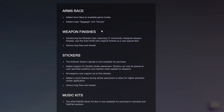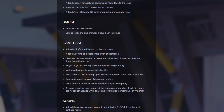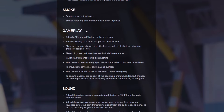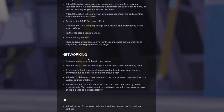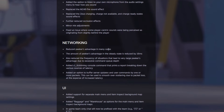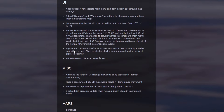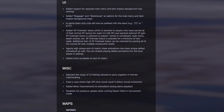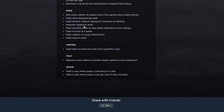Up here you can see: Arms Race, weapon finishes, stickers, music kits, Zeus, new smoke rendering — whatever that really means. Gameplay, we've got a couple big things. Sound, we've got a couple big things. Networking — reduced peaker advantage, which is a big thing a lot of people were very concerned about. New UI, new interesting things coming in all areas of the game. We're going to hop into the game and check out a couple of these in just a quick second. You can see every map pretty much has received some pretty big updates as well.